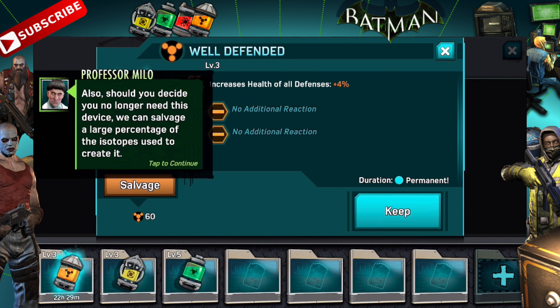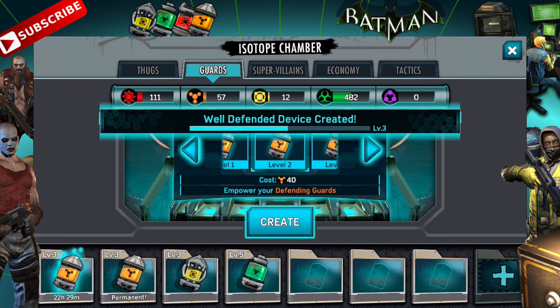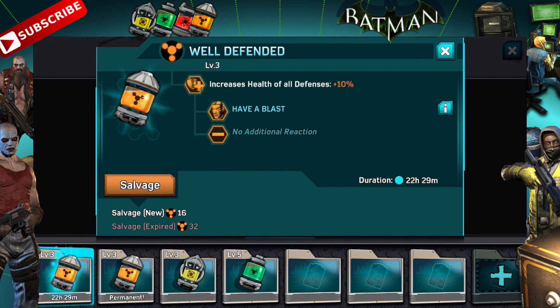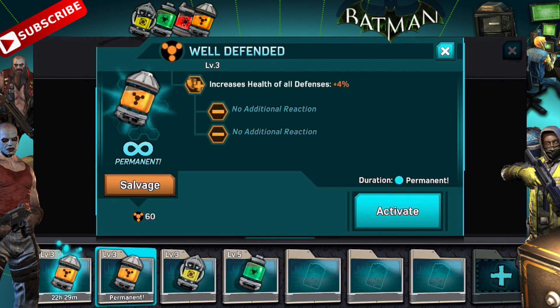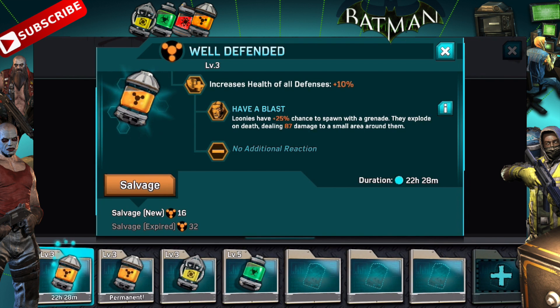Sometimes I will want to use those really quick 15-minute burst isotopes, so we can still hold on to this one, which will be great. We're not going to salvage — we're going to keep it. I'm going to leave the one I have presently turned on, which is increasing the health of all defenders by 10%. The permanent one increases the health of all defenders by 4%. So the length of time for which a device lasts will significantly affect the power of that isotope. This one is permanent, but it's only boosting everything by 4% — not that big of a deal. But if I don't have any other isotopes available, it's handy to just have it ready to go all the time. The 24-hour one is kind of your average Joe isotope — same sort of thing, except it's a 10% boost, and we also have an extra "have a blast" perk there.